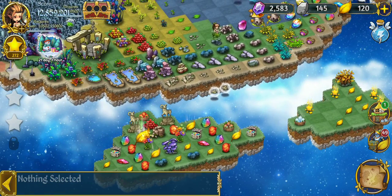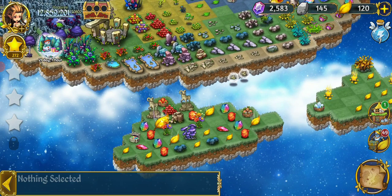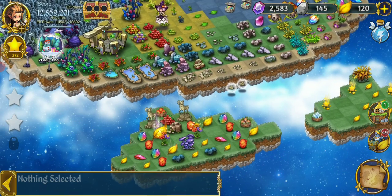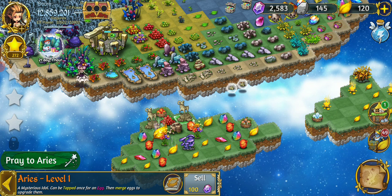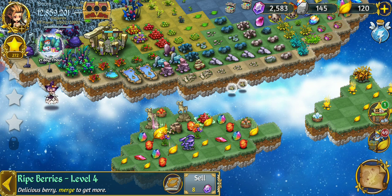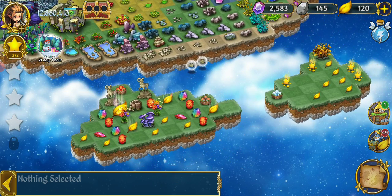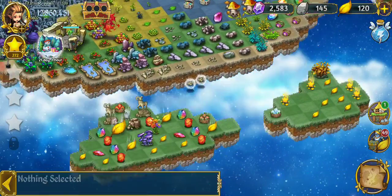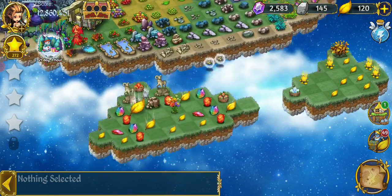Let's take a look — a couple more treasure chests we can move to the mainland, and another one, wow. A bunch of leaves we'll leave there for the moment. As soon as I make space, those Aries statues are going to give off some eggs. There's another high-level flower and a decent-level mushroom, which is really cool — I've been working on those.